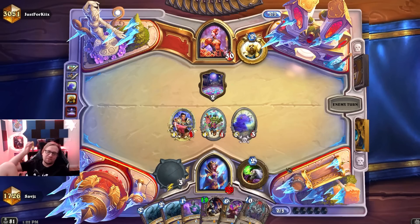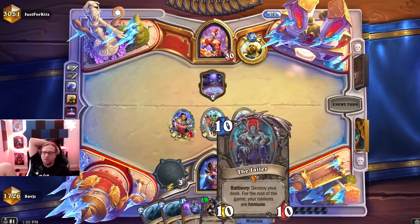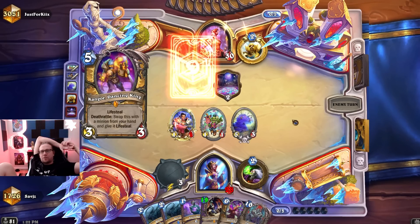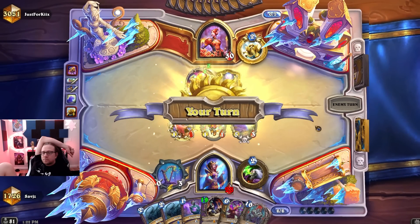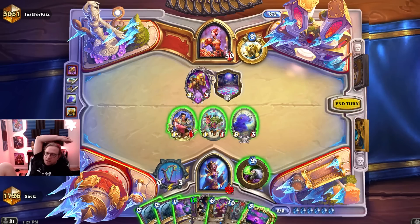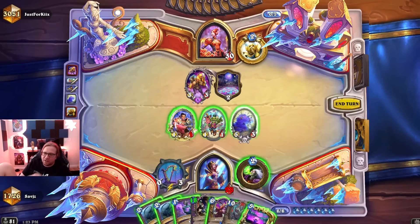I don't really want to do Doomkin before the Jailer because then he can clear it. This is the combo — let's just add the ramp to the Jailer. Paladin doesn't have any board clear after the Jailer, so against Paladin you just win. Equality is no good here. I really want to do the Doomkin, man — I think it's crazy not to do it.